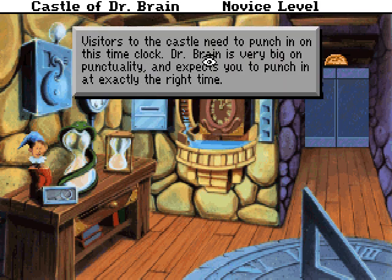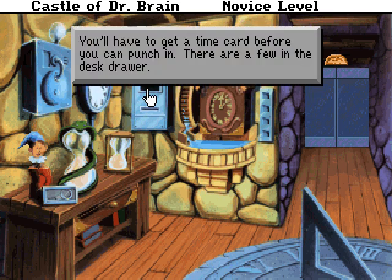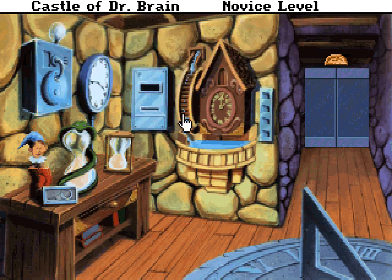Visitors to the castle need to punch in on this time clock. Dr. Brain is very big on punctuality and expects you to punch in at exactly the right time. But before we can punch in, we need to get a time card. There are a few in the desk drawer here. We'll get to that in a second.